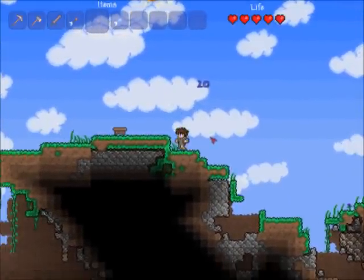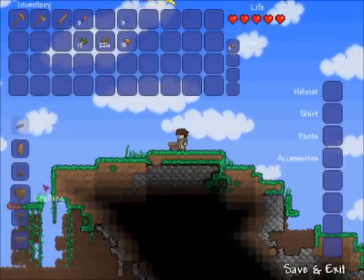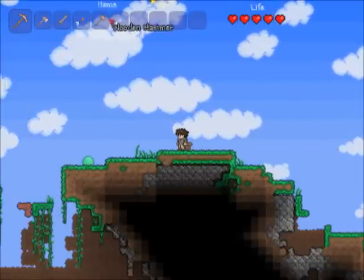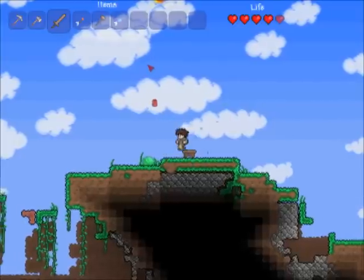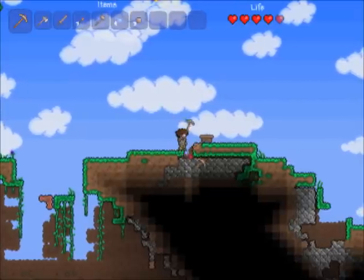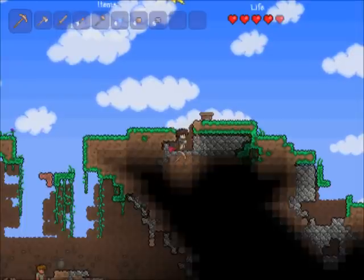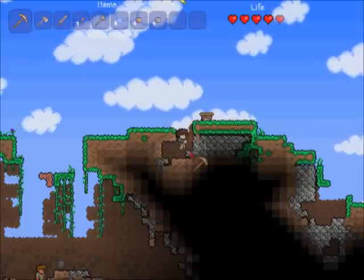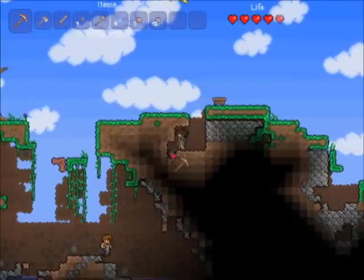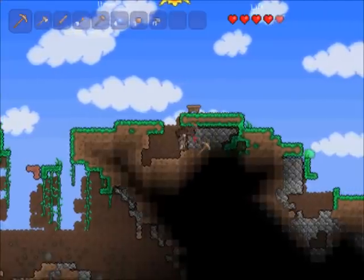Now we can eat this mushroom to heal some health. Let's make a hammer as well - that's handy for doing some other things which I can't remember right now. What I'm going to do is quickly dig a little hole just here so I can get at some of this stone underneath, and build a little shelter for myself so that I don't get attacked by monsters during the night. As you'd expect in games like this, monsters will come out at night - slimes are quite happy to come out during the day though.